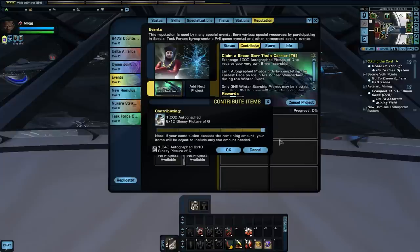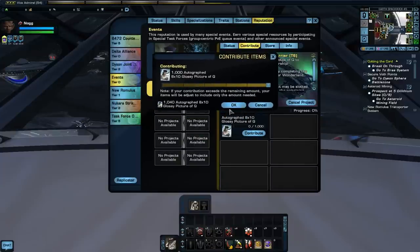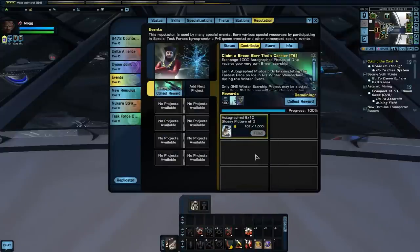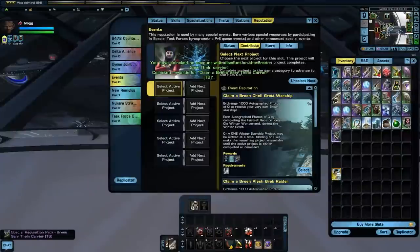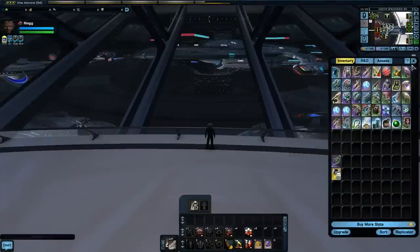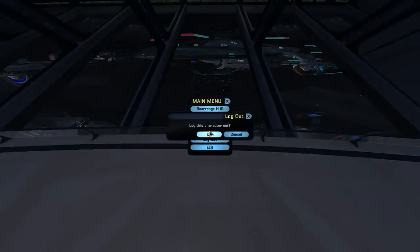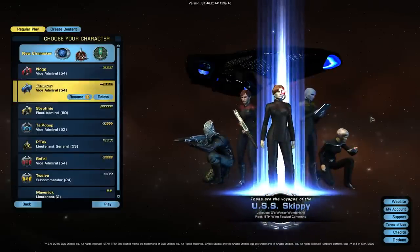It was supposed to be a good video, a fun video, but it seems like I need to yell and scream. Let's see what happens — there we go, we got our thing filled up. Let's collect our special ship Tier 6 Breen Carrier and let's switch over to our other characters and make sure that we can collect the Breen Carrier on those.